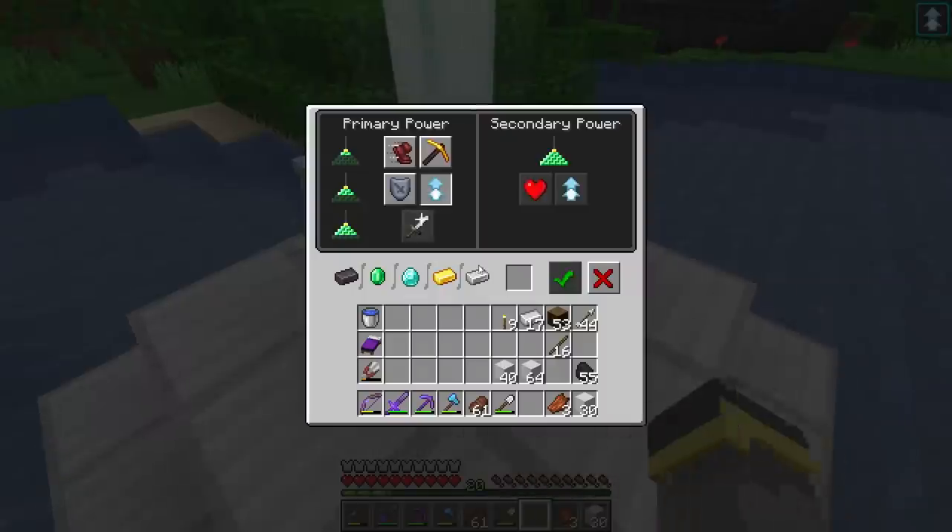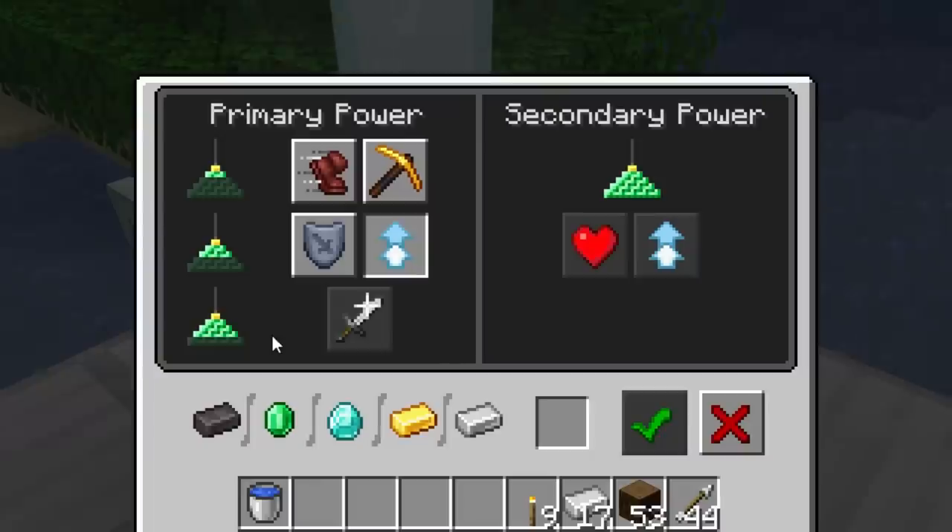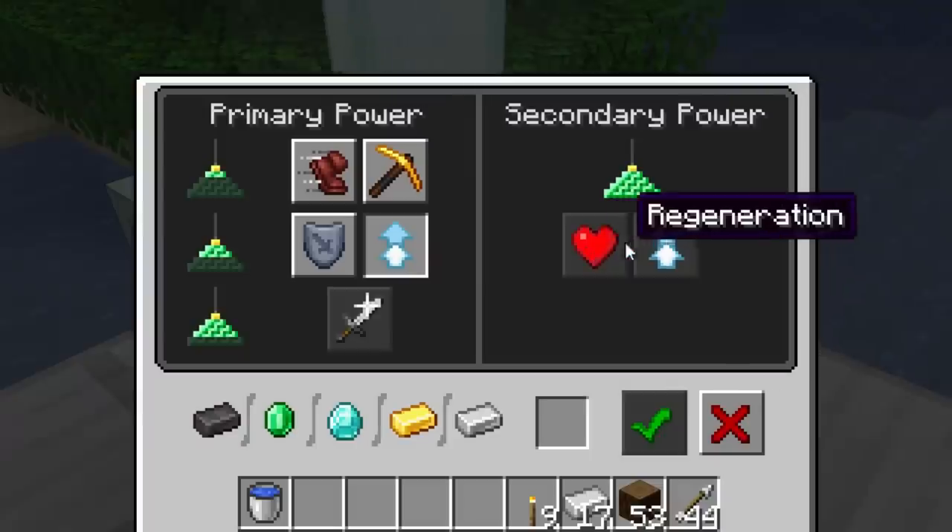Building a level three beacon grants access to the Strength effect on top of all the others, and all effects are currently at level one. A level three beacon has an effect range of 40 blocks. A level four — the maxed out beacon — has a range of 50 blocks and opens up the Regeneration effect, or the ability to add a second tier to your current effect.